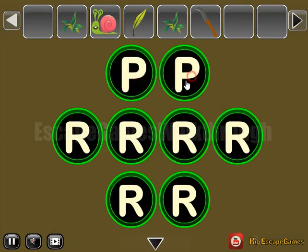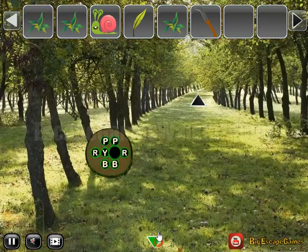Here's a hint of colors — we have to select the same colors here: pink, red, yellow, and blue. So one more grass we have got.